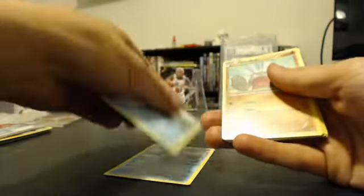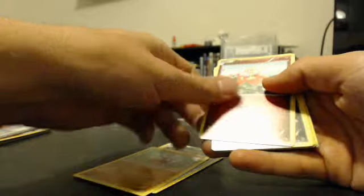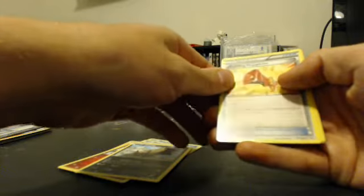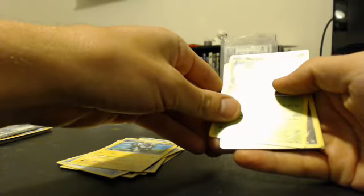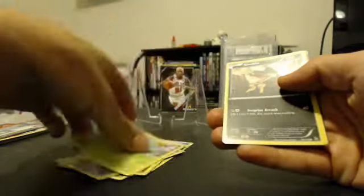Let's see — Bergmite, common. Phoebe. Geodude — Geodude comet. All right, we got a common Stunky. Uncommon here — a Trainer: Startling Megaphone. Another uncommon — Lucario. Another uncommon here — Maractus. Got a reverse holo common — the Sandile.